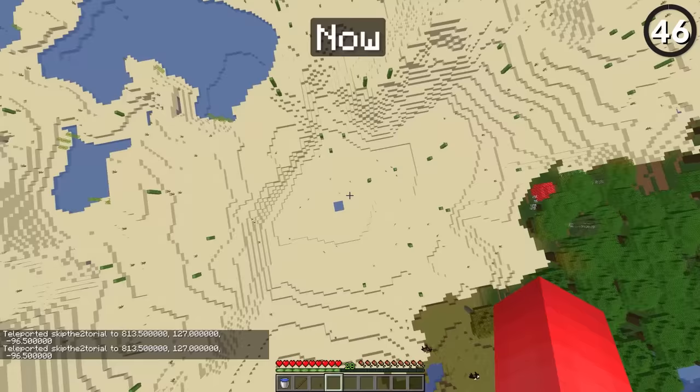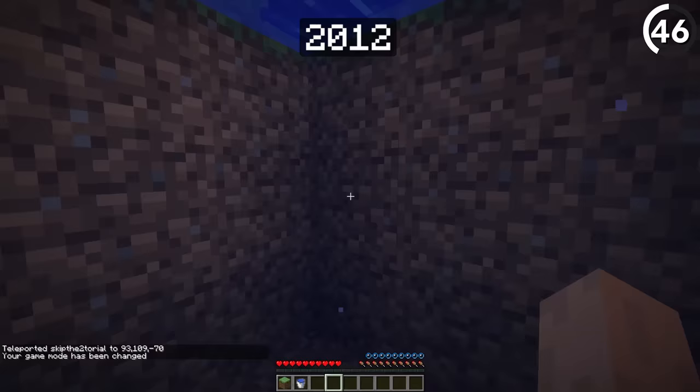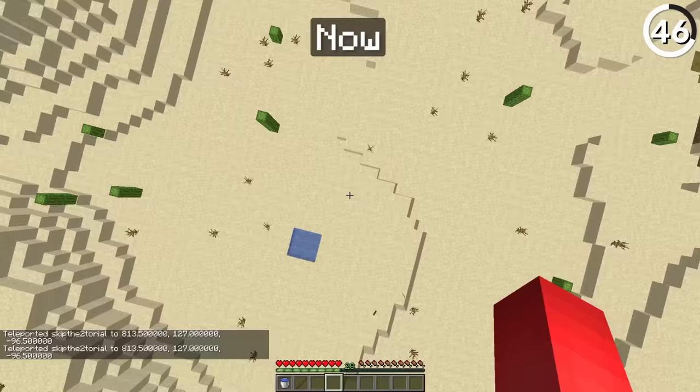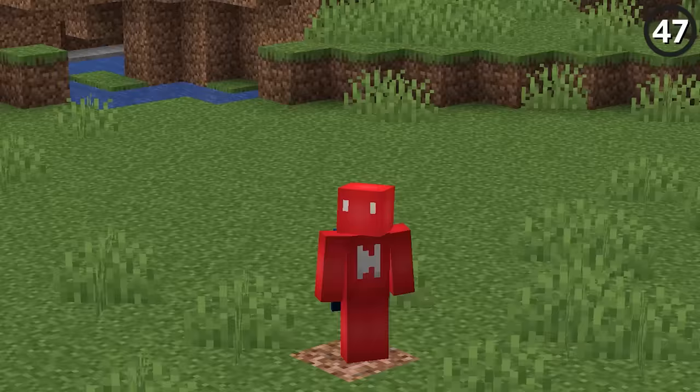Nowadays we're all familiar with the MLG water bucket save. But back in the day it wasn't as popular, and for good reason — in the past, you needed a puddle that was two blocks deep to stop any kind of fall damage. It wasn't until after 1.4.4 that you could do this with one bucket. Imagine if this didn't change — Dream's manhunts would look a lot different.